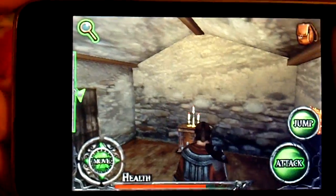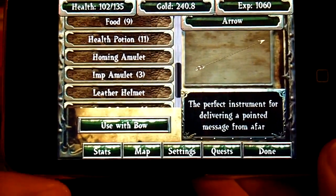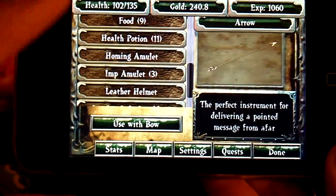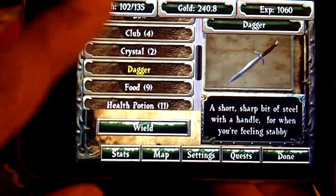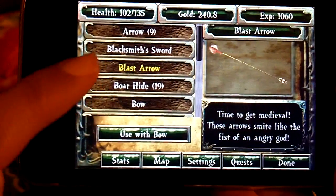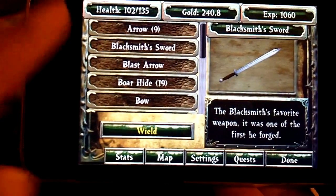You have an inventory screen here — it's very well laid out. It tells you your health, your gold, your experience. Whatever you click on in your inventory, it'll show you a picture with a description. This is also where you can equip your items — you click on that, for instance, click on 'wield' to equip it.